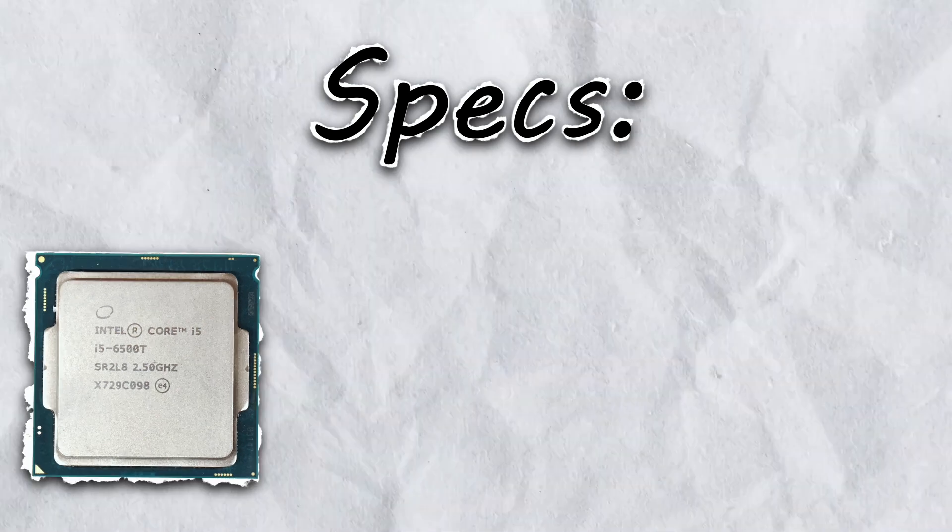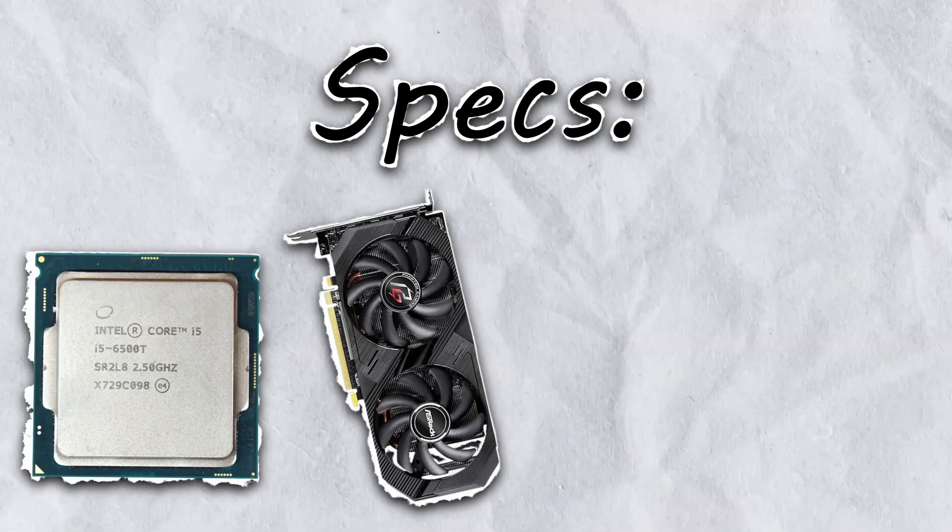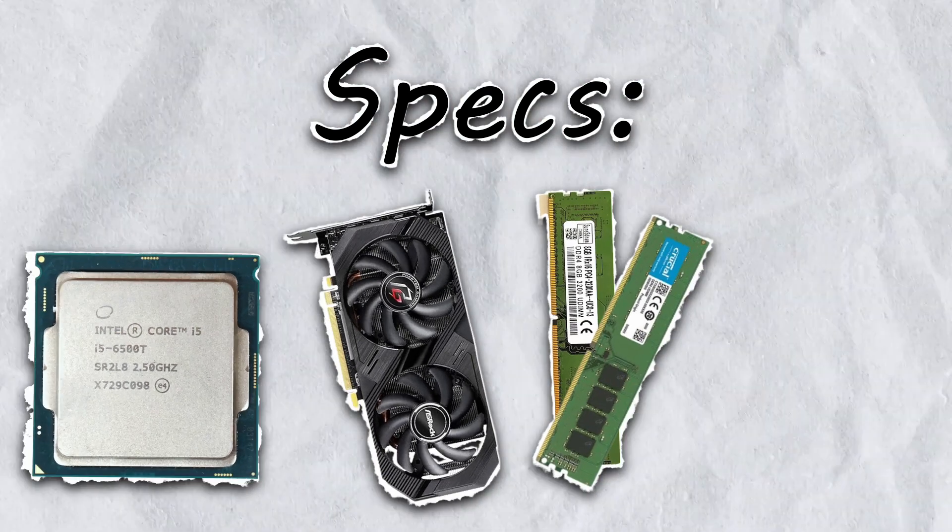While Mikayla gets acquainted with my office, we're going to get acquainted with the specs of the computer she's going to be trying to build. Inside this beast — I mean whimpering puppy of a gaming PC — we have an i5-6500T, a Radeon RX 570, 12 gigs of mismatched RAM, and a 500 gig SATA SSD. It's a pretty pathetic gaming PC, but it's what I could scrape together.